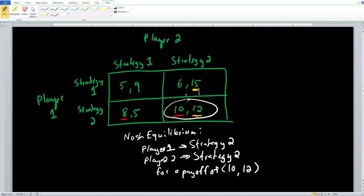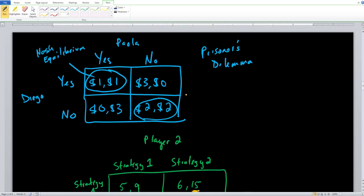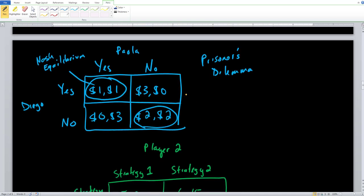By extension, the Prisoner's Dilemma we built up earlier with Diego and Paola is a game we can now analyze more closely. Put yourself in Diego's shoes. If you knew for sure Paola was going to say yes, the best thing to do is say yes as well, because one is bigger than zero. If you knew for sure she was going to say no, the best thing to do is still say yes. So Diego has a dominant strategy of choosing yes — no matter what Paola is going to choose, you always say yes.